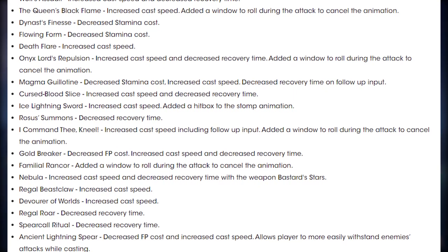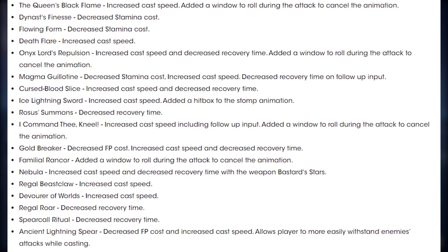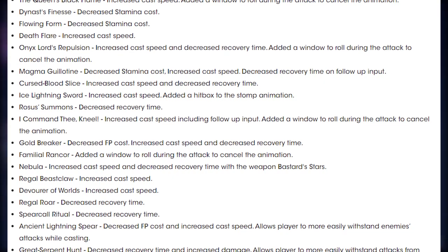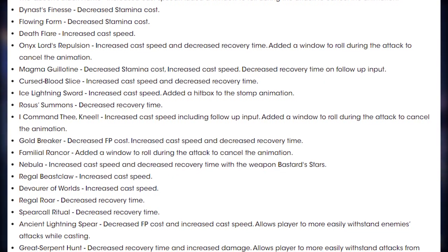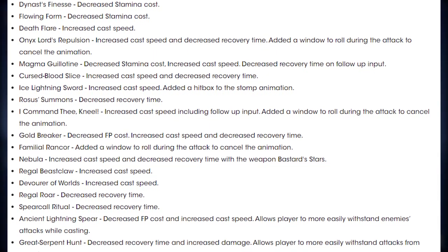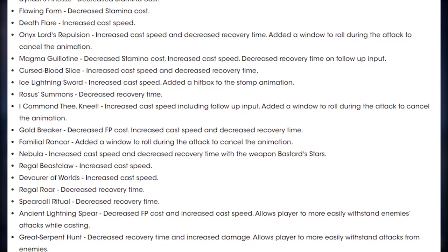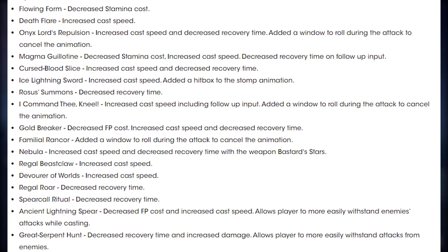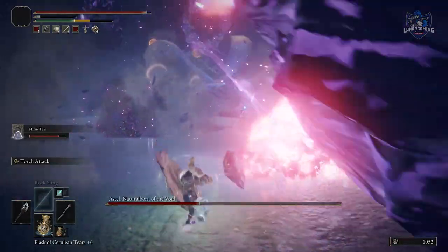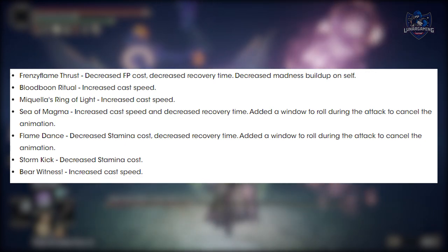Nebula: increased cast speed and decreased recovery time with the weapon Bastard Stars. Regal Beastclaw: increased cast speed. The Devourer of Worlds: increased cast speed. Regal Roar: decreased recovery time. Spear Call Ritual: decreased recovery time. Ancient Lightning Spear: decreased FP cost, increased cast speed, and allows players to more easily withstand enemy attacks while casting. Great Separate Hunt: decreased recovery time, increased damage, and allows players to more easily withstand attacks from enemies. Frenzy Flame Thrust: decreased FP cost, decreased recovery time, and decreased madness buildup on self.